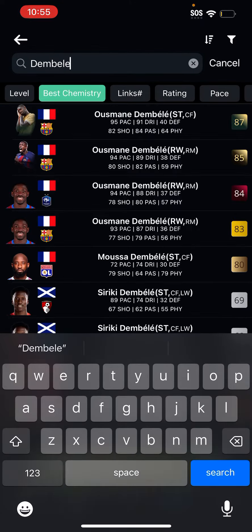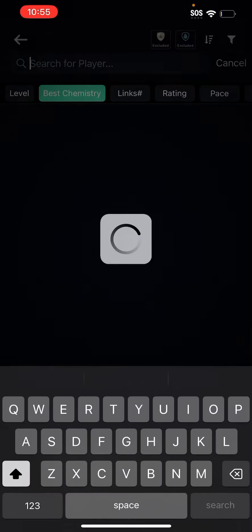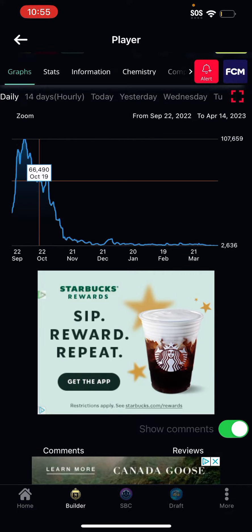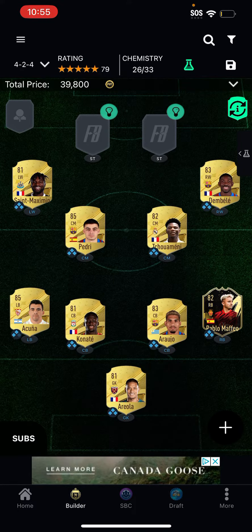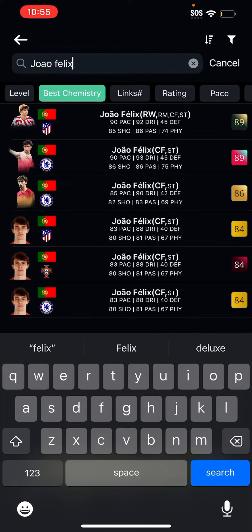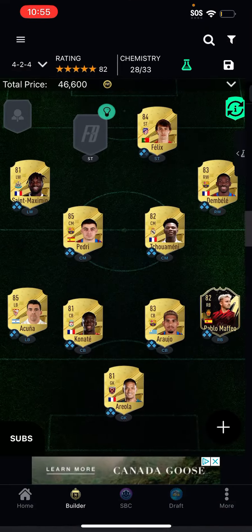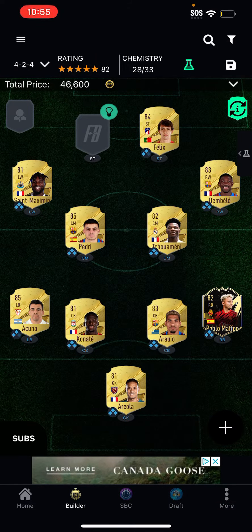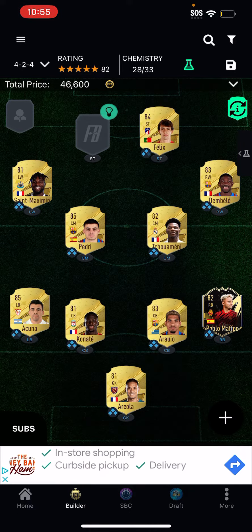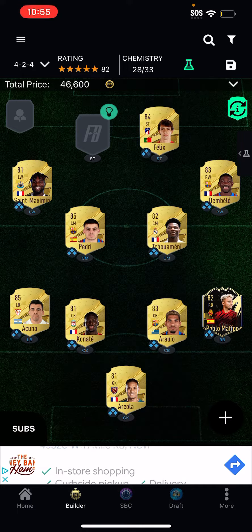Dembele — his card used to be like... what was it again? It was like 49k. Let me check. Yeah, at one point it was exactly 100k because it was so meta when it came out. And after that, Joao Felix. You can use the Chelsea version with the Chelsea badge, but I say you should use the Atlético version, because after that you'd get 28 chemistry — yep, it's full chemistry.